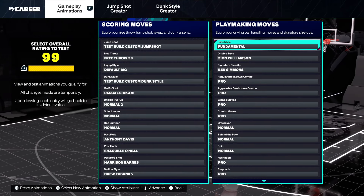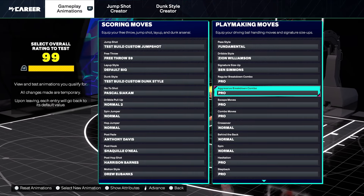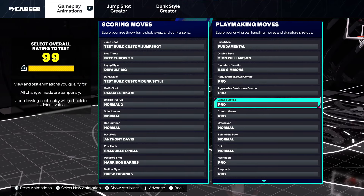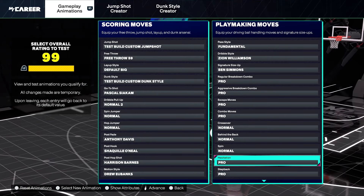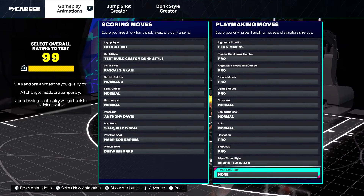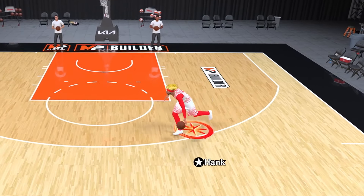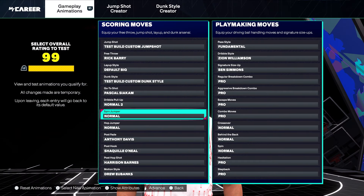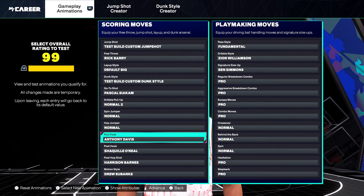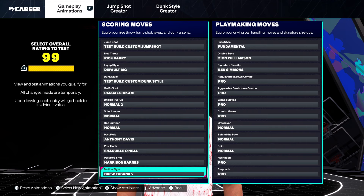For the dribble moves: Zion dribble style, Ben Simmons 6 size up, pro regular breakdown combo, pro aggressive breakdown combo, pro escape moves, pro combo moves, normal crossover, normal behind the back, normal spin, pro hezi, pro step back, and MJ triple threat. For the go-to shot, use Pascal Siakam — that's how I do the same-side speed boost by canceling out of the animation. Dribble pull-up normal two for fadeaways, spin jumper normal, hop jumper normal, AD post fade, Shaq post hook, Harrison Barnes post hop shot, and Drew Eubanks motion style — the best motion style for big builds.